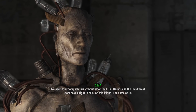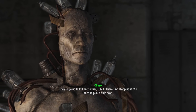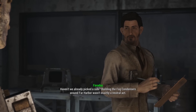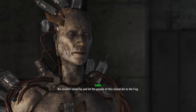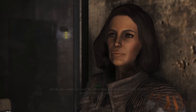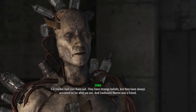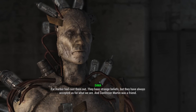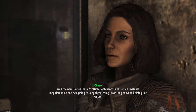'We need to accomplish this without bloodshed. Far Harbor and the Children of Adam have a right to exist on this island, the same as us.' 'They're going to kill each other, DiMA — there's no stopping it. We need to pick a side now.' 'Haven't we already picked a side? Building the fog condensers around Far Harbor wasn't exactly a neutral act.' 'We couldn't stand by and let the people of this island die to the fog, just like you couldn't just leave the cult of Adam without a home.'